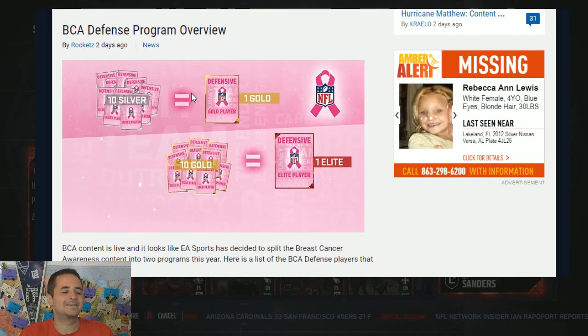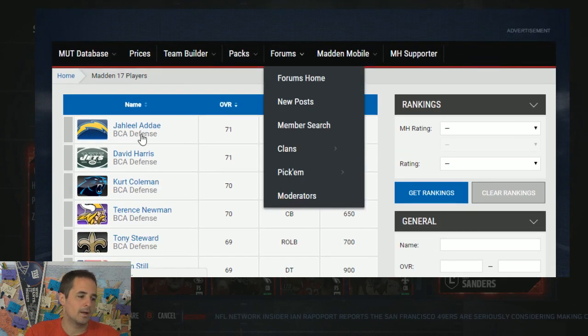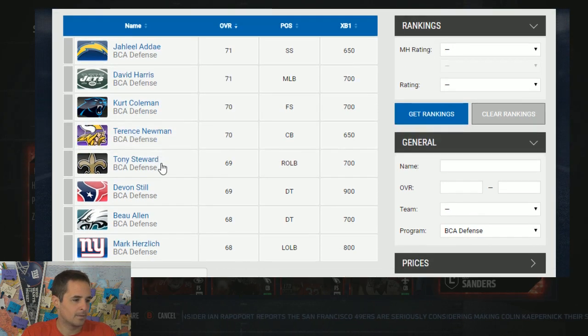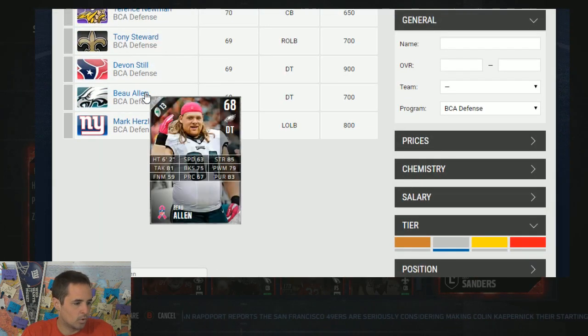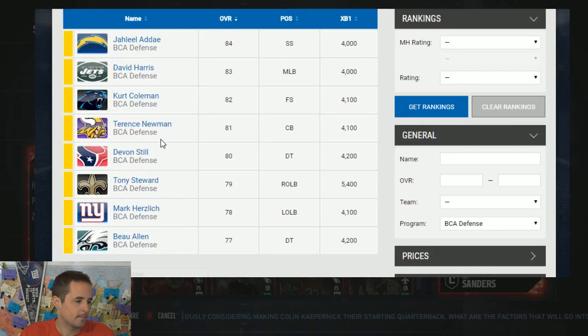You also got BCA defensive program two days ago. Richard Sherman is your defensive master. There's a bunch of silver defensive players and a bunch of gold BCA defensive players. So let's click in and see what the silvers and golds look like. You have a David Harris, Kirk Coleman, Terrence Newman. I mean, these are golds. Aside from Bo Allen, who's amazing looking with great hair, you're not going to probably utilize any of these guys in your lineup, but you may need them for certain sets.